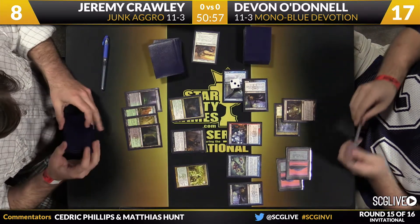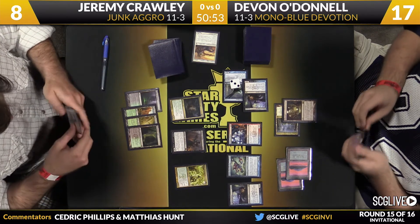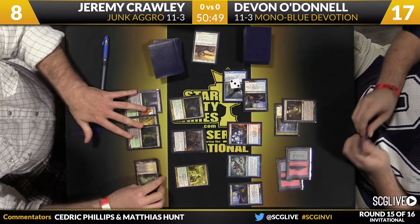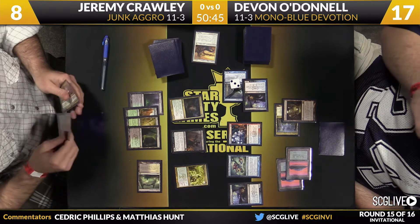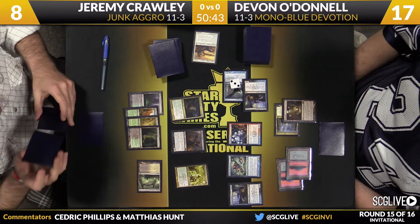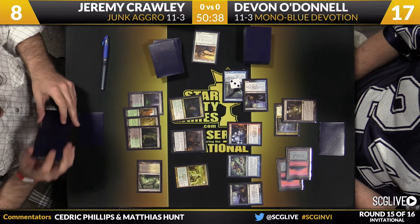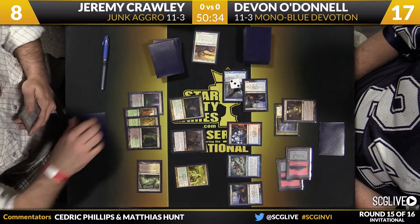One of the things I'd be trying to figure out if I'm Devon is what my opponent's up to. My opponent's playing a lot of good creatures — a lot of guys which are really high on the efficiency level. And you're trying to get some information about sideboarding. What is Crawley up to? I mean, we know it's just a Junk Aggro deck — just good stuff, pretty good mana, hope it all breaks your way.